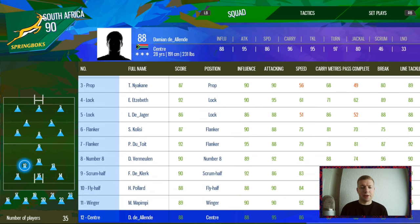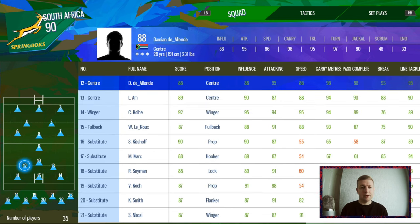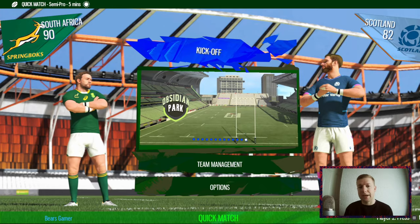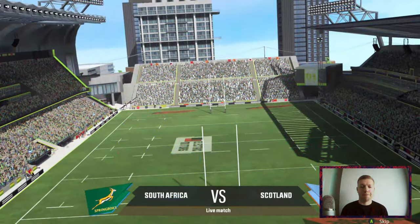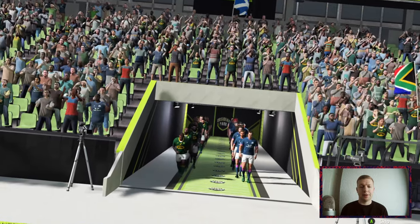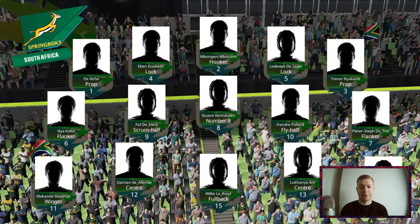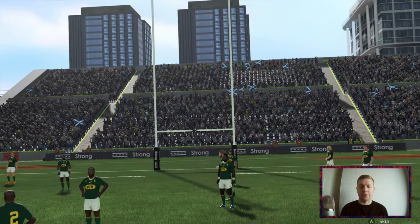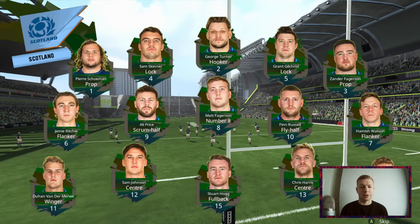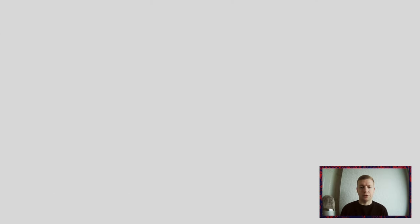There is a slightly bigger selection of stadiums this time around. Team management — the players are all there for South Africa, modded in and looking brilliant. There have been a few question marks over Kolbe not being in the game even though he's on the cover, but I believe that will be sorted sooner rather than later. Let's get into a game of Rugby 22. Here we are — Scotland versus South Africa. Straight away you can see it definitely looks better than Rugby 20; they've made a good graphical leap. Things look a lot better.